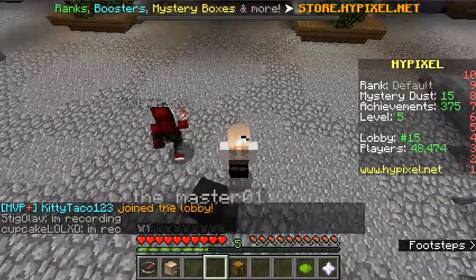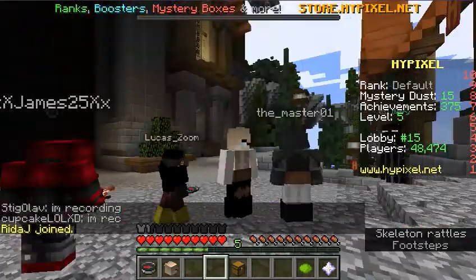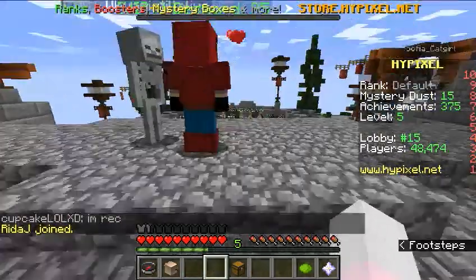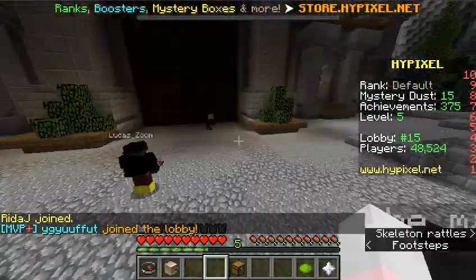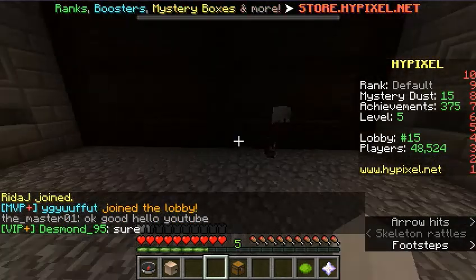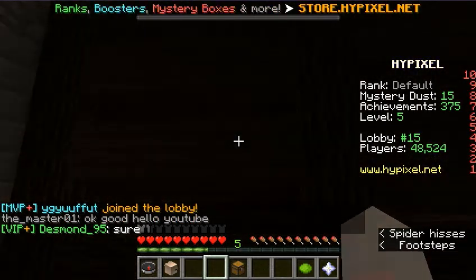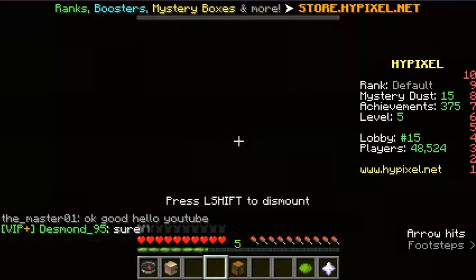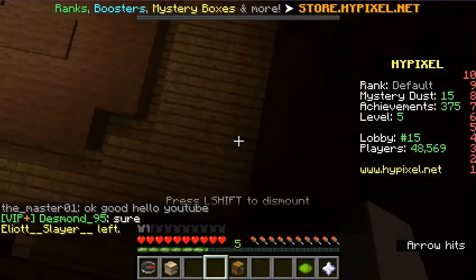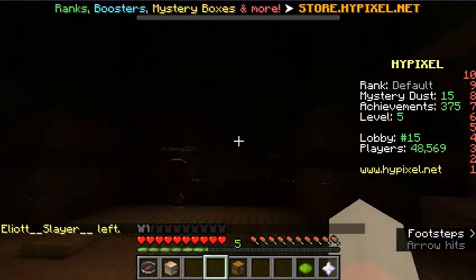I'm gonna show it. It's at spawn — this is spawn as you can see. If you go behind and keep clicking on one of these, then you click shift, and then you get inside the wall.